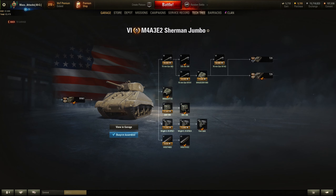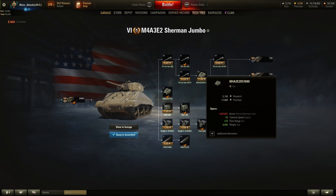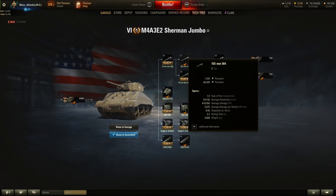As you can see, I'm using the stock turret, because it's got 152mm of armour all the way around, compared to 63mm on the second turret. On the second turret you do get 370m view range, where I only get 330. I'm also not using the top gun — I'm using the tier 5 derp cannon, the 105mm.